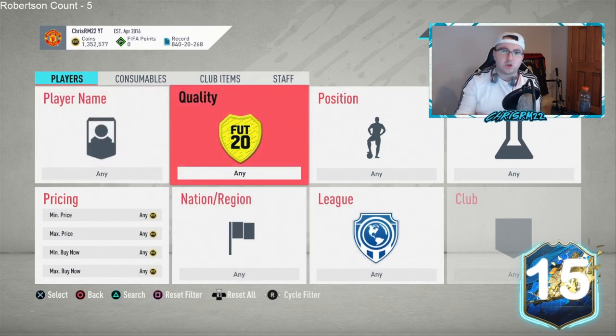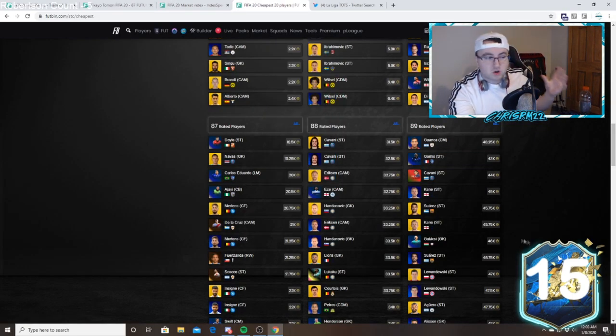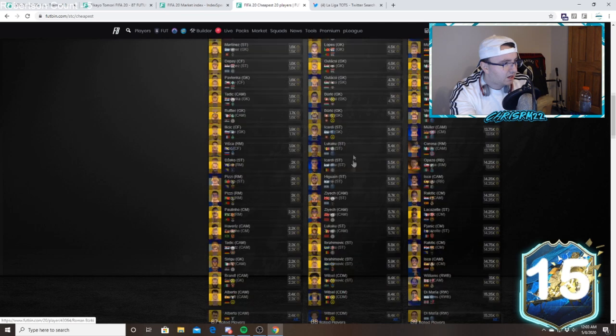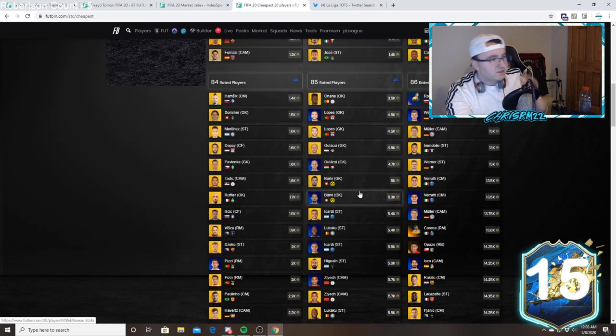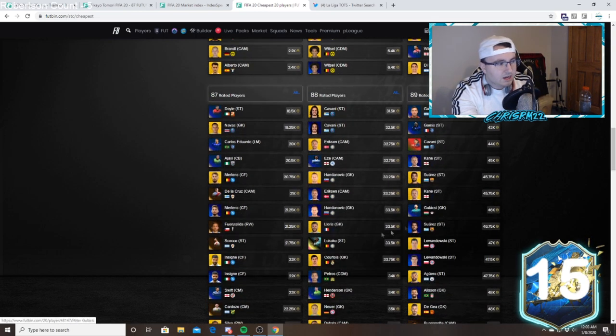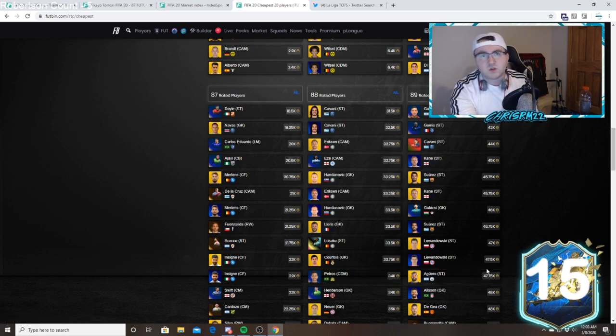Just like we saw with Van Dyke, KDB, Trent, and Robertson TOTY cards. Tomorrow during lightning rounds there are a couple of things you can do to make coins. SBC fodder prices are really really low right now — 85s are under 6,000 coins, which is the lowest they've been in a long time. 86s are 13k, 87s are 20k, 88s are 30k, 89s are 43k. If you see any of these cards start dropping tomorrow, pick them up and sell next Tuesday or Wednesday into the hype.